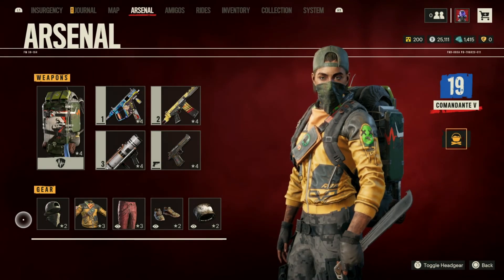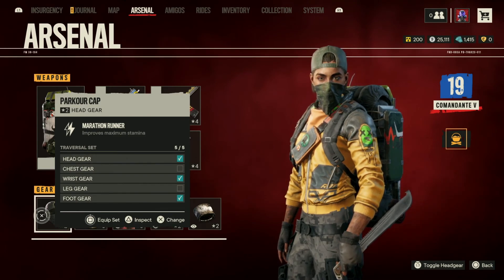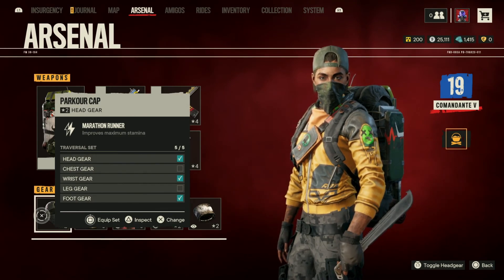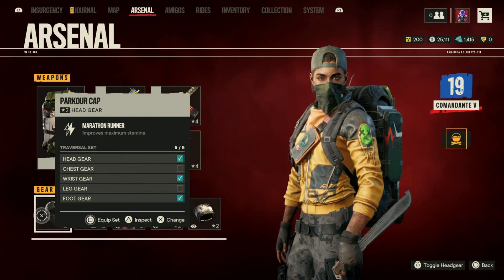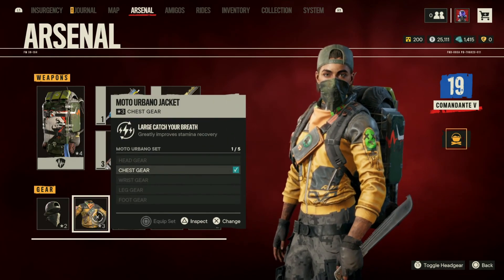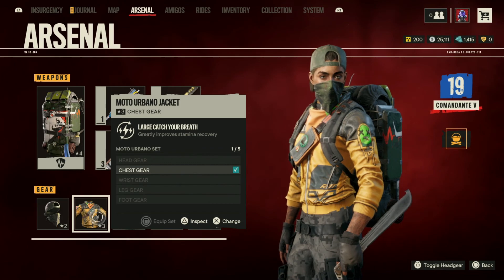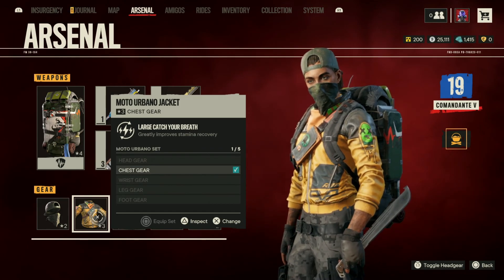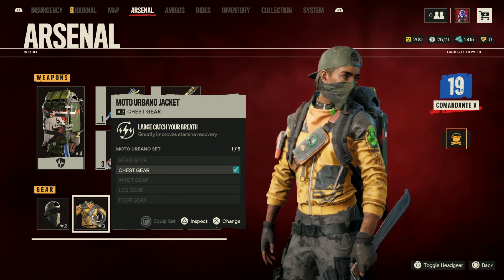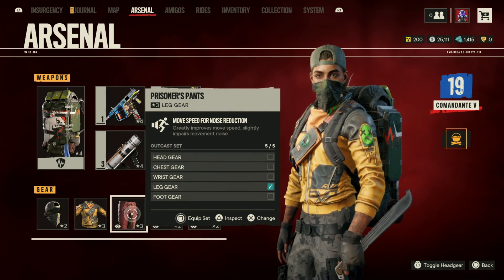Now let's go over the gear for this build. Starting with the head gear, we're using the Parkour Cap, which has Marathon Runner — this improves our maximum stamina, helping us run for a longer duration. For the chest gear, we're using the Moto Urbano jacket, which has Large Catcher Breath, greatly improving stamina recovery so we get our stamina back much faster.